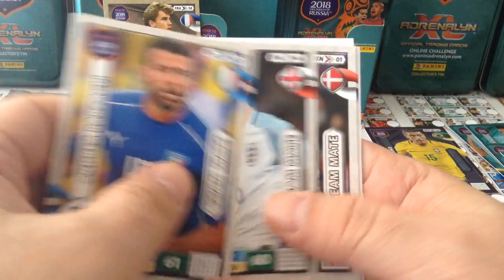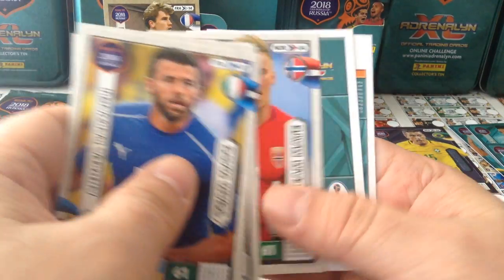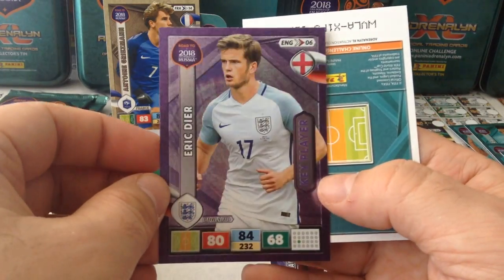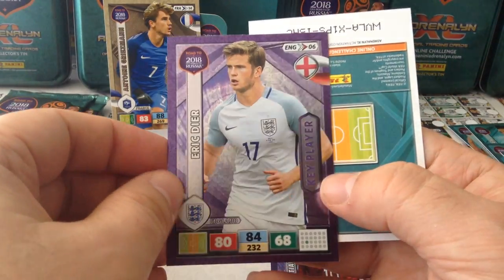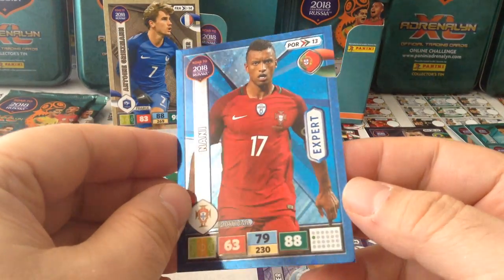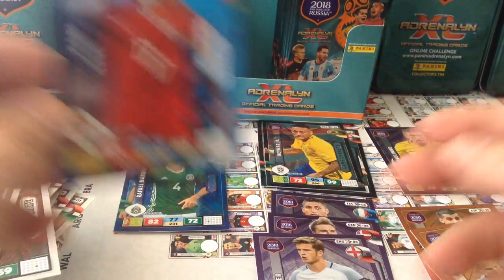Berzagli, Stones, Schmeichel, Svensson, a key player Eric Dyer — very nice for England. And an expert — Nani. That's a very good pocket. So that's our second expert, Nani.